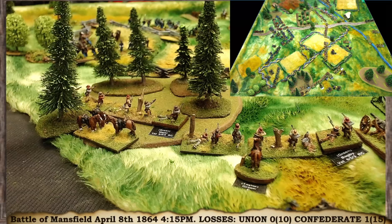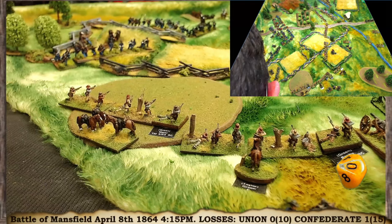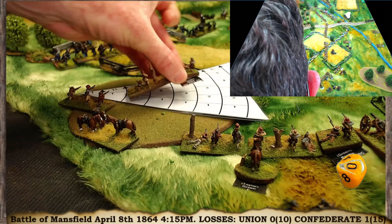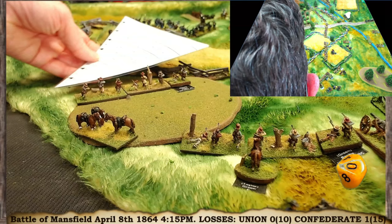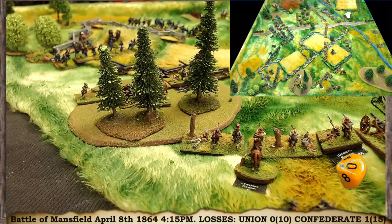At the start of the maneuver phase we attach and detach leaders. I'm not attaching anyone — I don't feel desperate enough to risk leaders. Mager's Veteran Cavalry are in command, veteran and fresh, getting a plus 4 to their roll. They roll a 10, so they can move at the double quick. I'll wheel them around and maybe refuse a flank. Dismounted cavalry use the wheel template, so they can wheel right around to there.